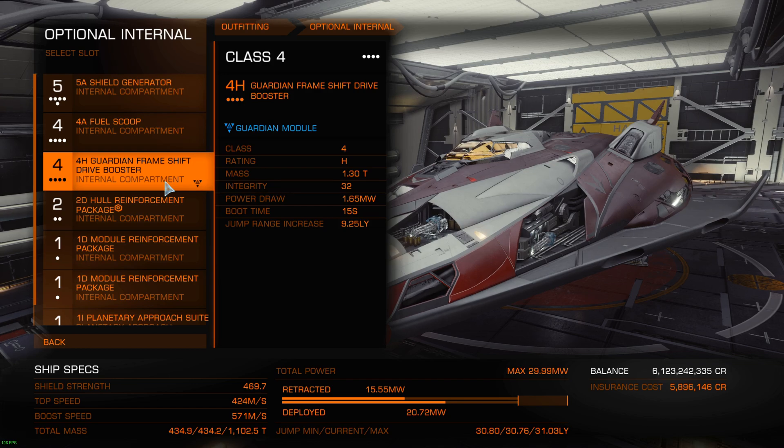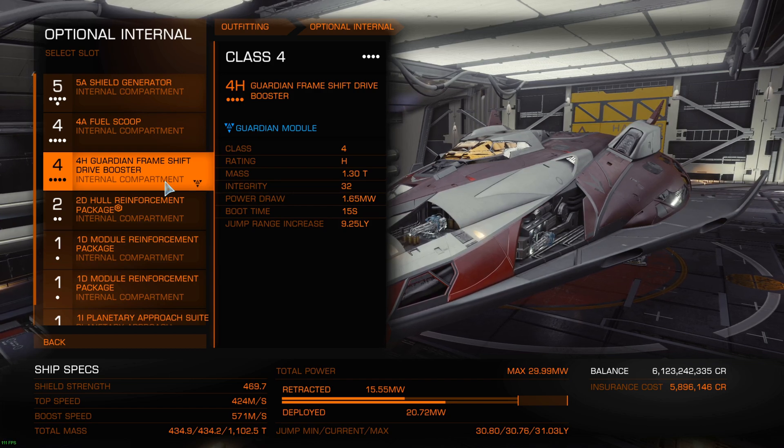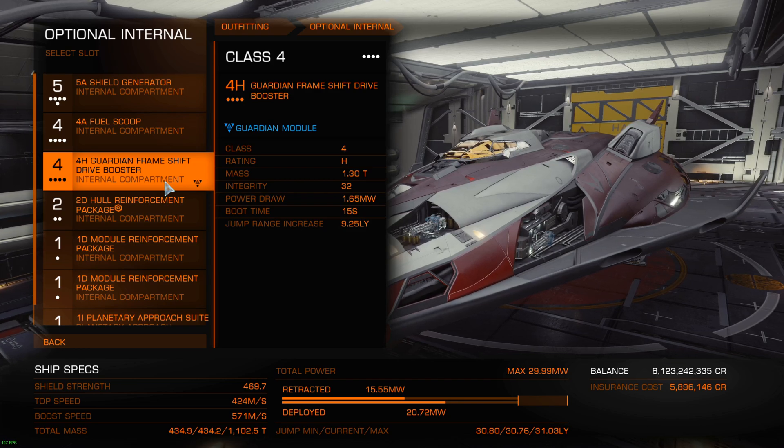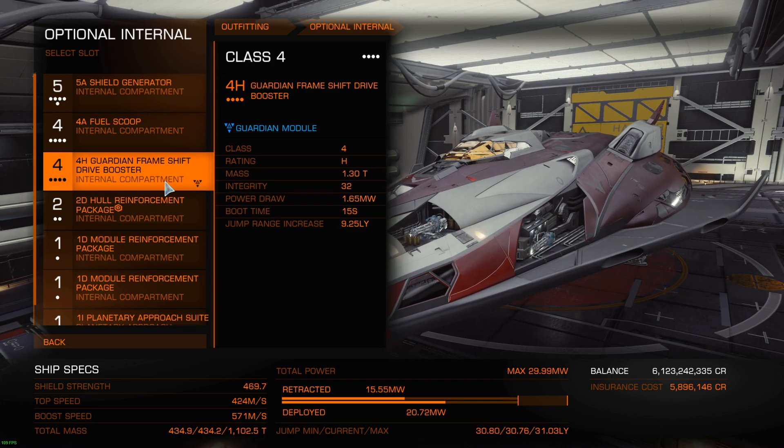The bi-weave color is purple. As you probably know already, the normal shield generator is blue. And the prismatic appears as green. So now I'm gonna switch to show you exactly how fast the regen of the bi-weave is against normal against prismatic, and also I'm gonna show you the color.